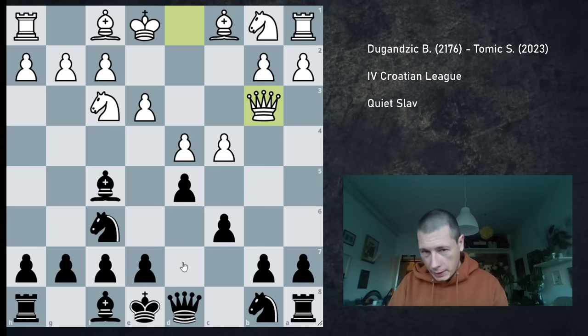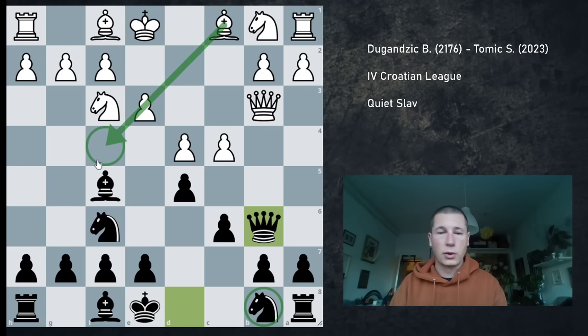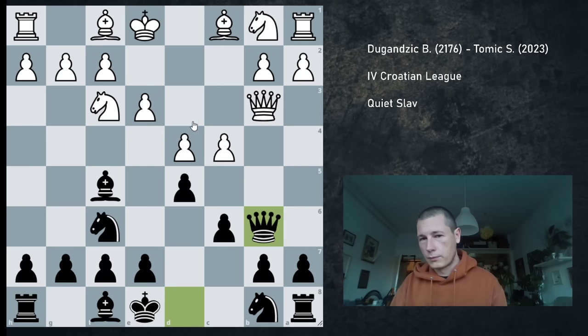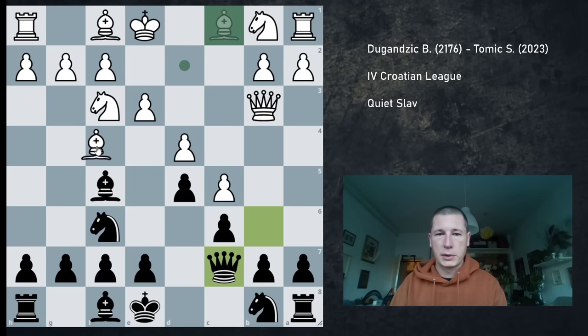But my opponent played Qb3 immediately, and the problem with Qb3 for black is that sometimes Qb6 doesn't work. Qb6 doesn't work if the knight is still on b8 and if the white bishop can go out to f4. The continuation, if this pawn was back on e2, would be c5, Qc7, and then Bf4, which would gain a tempo on the queen.